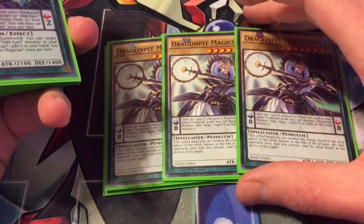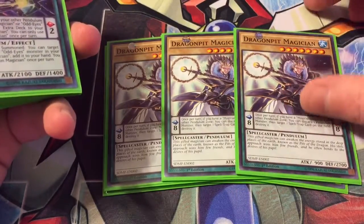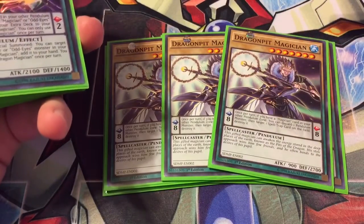Then we've got triple Dragon Pit — your main level eight guy, well scale eight. He's just good for getting off your Xyz, pretty much just because he's rank eight. And if you control a magician in your other pendulum zone, you can discard a pendulum monster to target a spell or trap and destroy it.